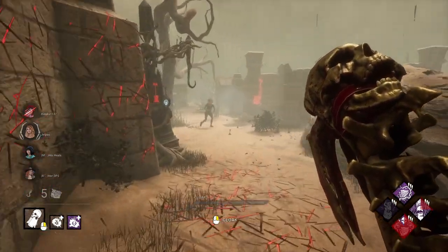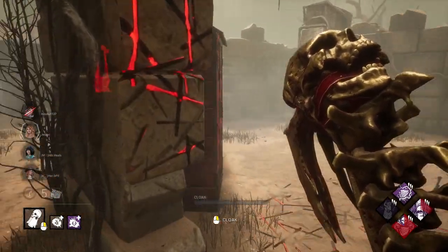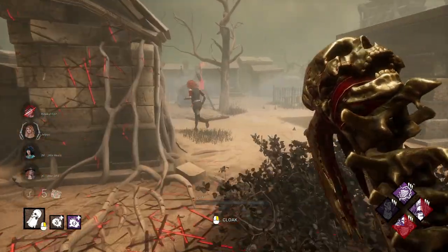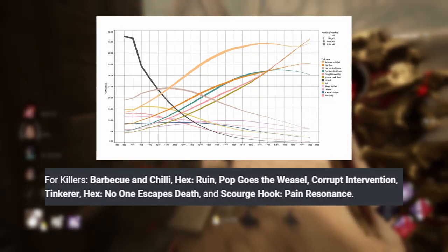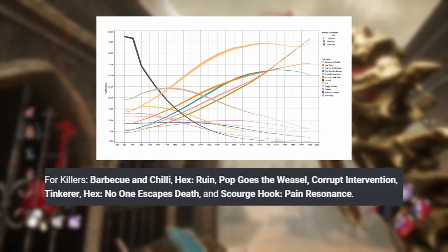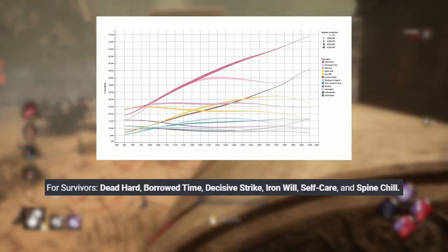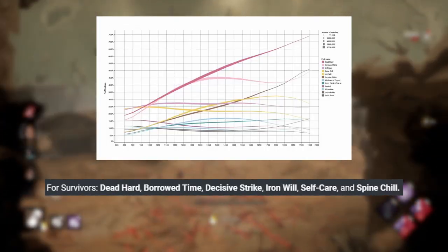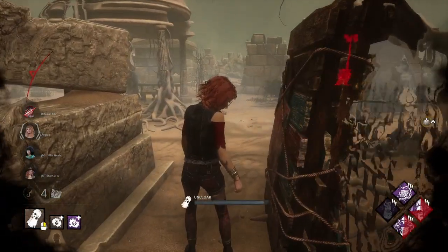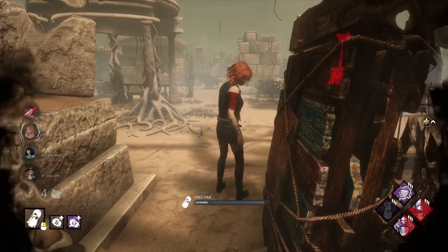Now the part we've all been waiting for: the perk changes. They broke this part up into meta perks and non-meta perks, so we're going to go through the meta perks first. What they consider meta perks for killers: Barbecue and Chili, Hex Ruin, Pop Goes the Weasel, Corrupt Intervention, Tinkerer, Hex No One Escapes Death, and Scourge Hook Pain Resonance. And for the survivors: Dead Hard, Borrowed Time, Decisive Strike, Iron Will, Self Care, and Spine Chill.